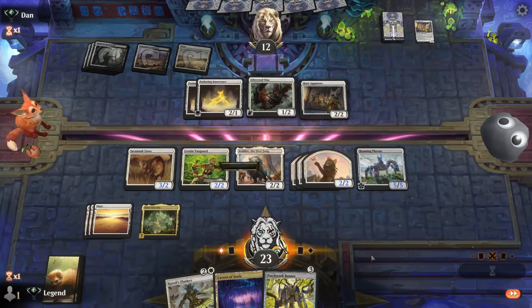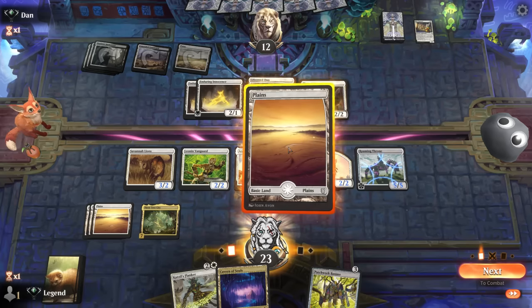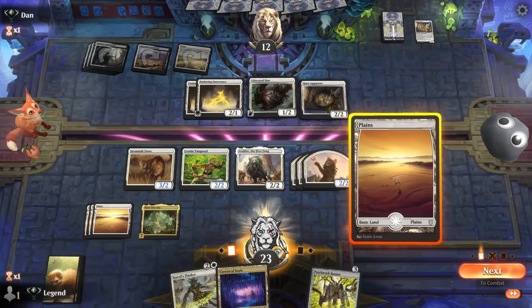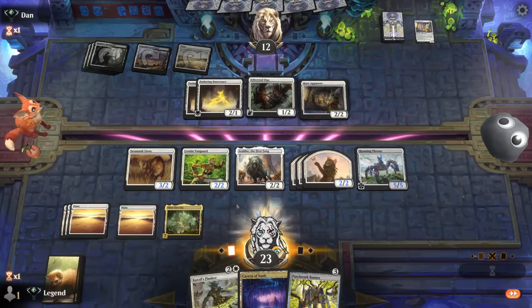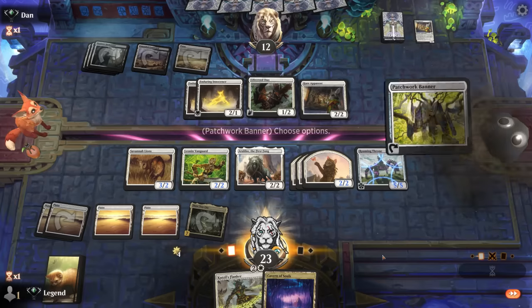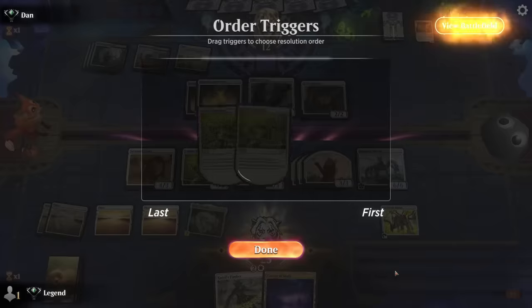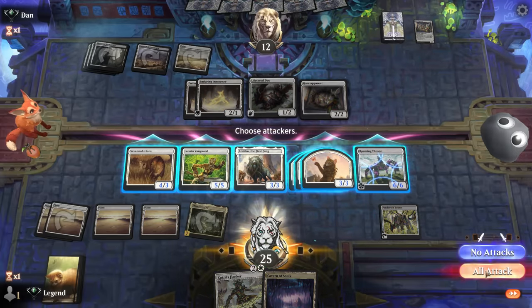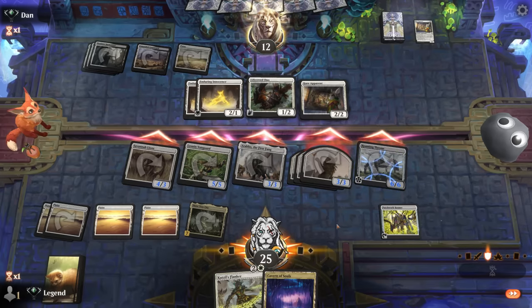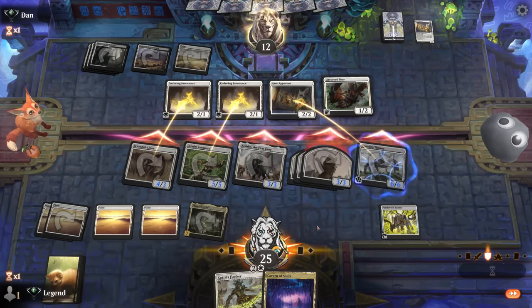Could have considered playing Flanker in upkeep to scry but that would have wasted our Three-Tree City mana. Instead we play Banner, name cats, and I don't mind an all-out attack. We can still flash in Flanker. If the opponent trades for Arabo or Roaming Throne I'll be forced to play Flanker now, otherwise I can wait — especially if there's a board wipe where we can give it extra counters to maybe cross the finish line.